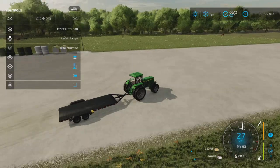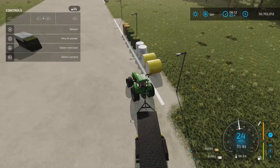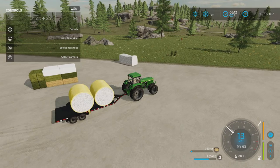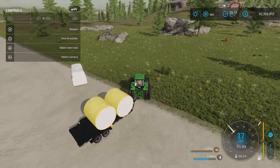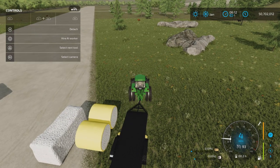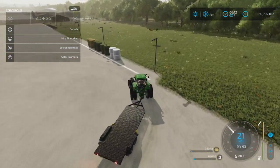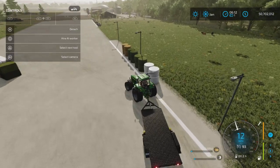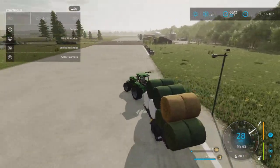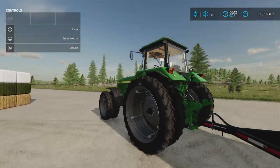Now let's grab those round cotton bales — L1 and Triangle, then Square to pick them up. The loader only allows one kind at a time. The first bale you pick up determines what you can pick up after that. Once you pick up a round bale, that's all you can pick up. And there you go — 14 round bales, fantastic.